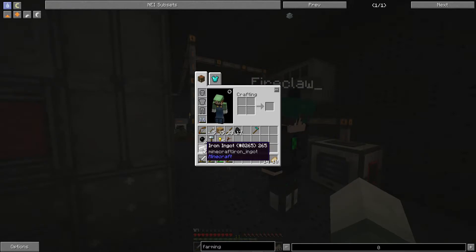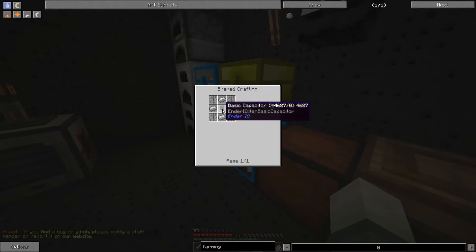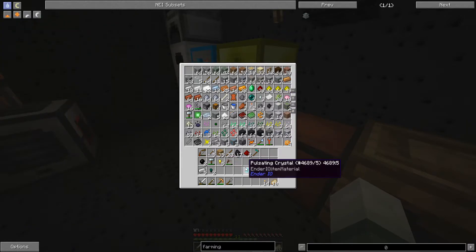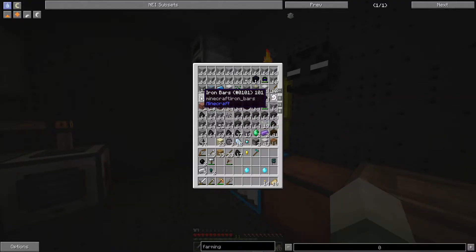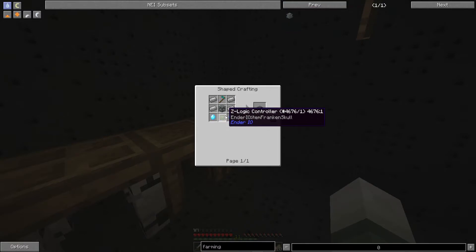I need more iron bars. Let's see — how do I make that basic? Redstone, gold nuggets, and a thing — two redstone. I still have the gold nuggets and one of these. Okay — all I need is four electrical steel and the z-logic controller.